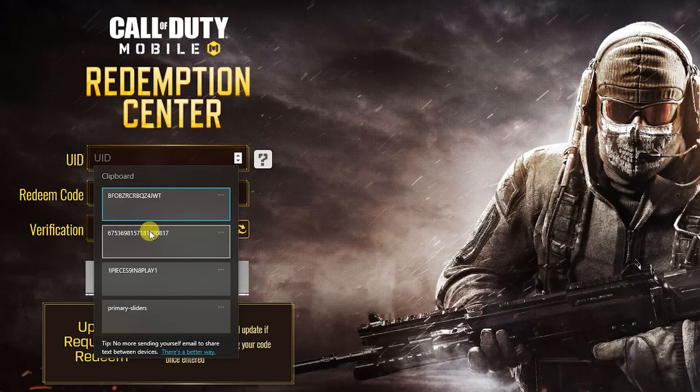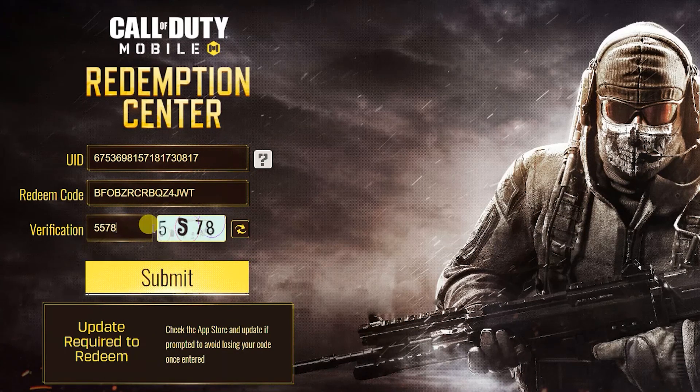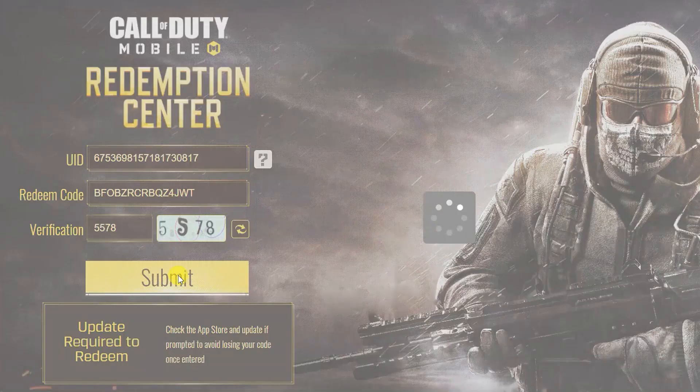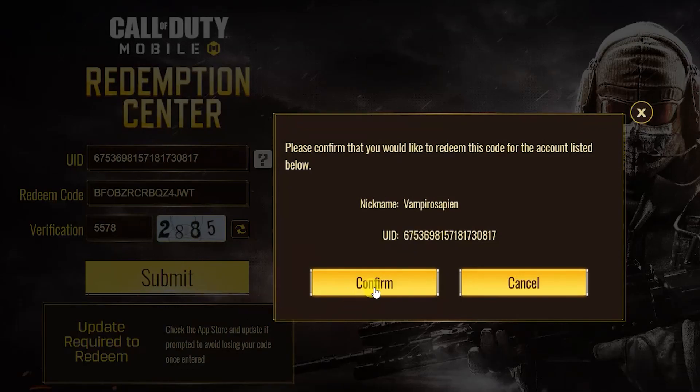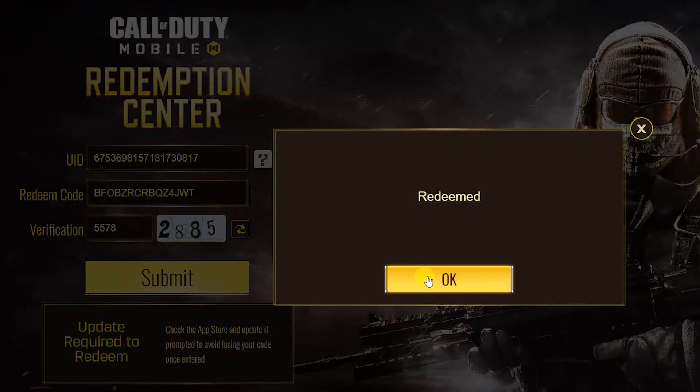Here you need to add your UID, redeem code, and verification code, then proceed. You can see my rewards have been successfully claimed. Now I go to the game and check my mails to verify the rewards.